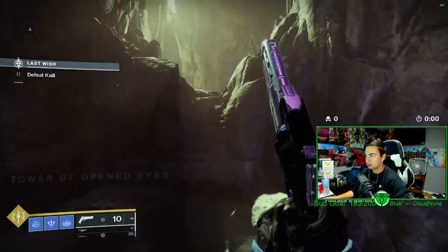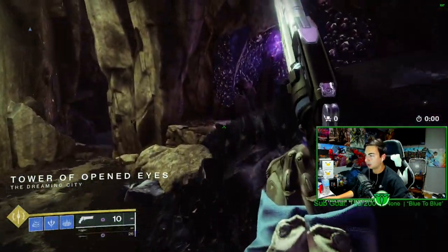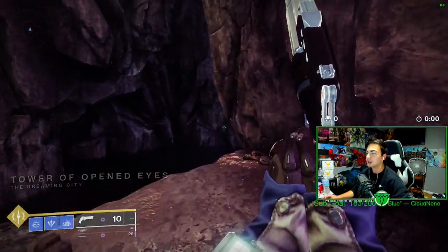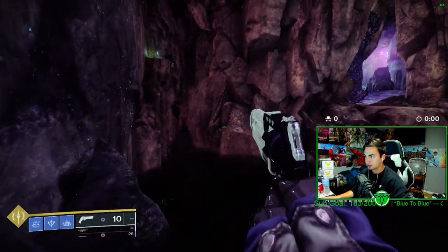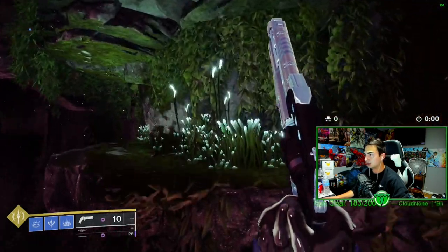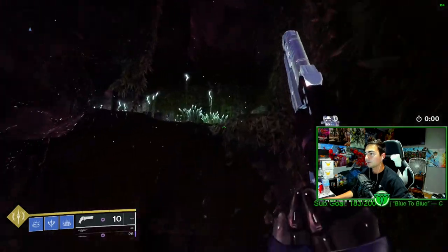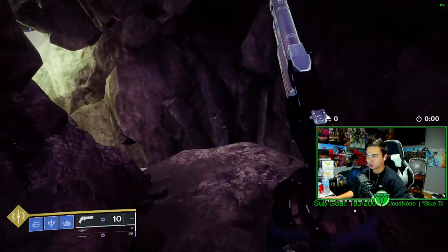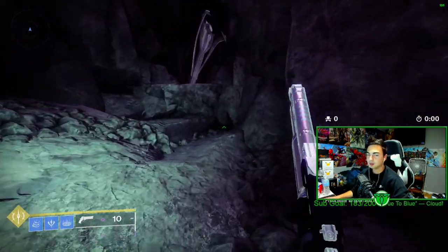Normally you'd go through here and start the raid normally, but that's not what we're doing. With the wish wall strategy it's a lot easier to farm — you don't have to do the whole raid. Just keep jumping up here. It's a little tricky but once you do it the first time you'll get it every time. It's not that complicated.